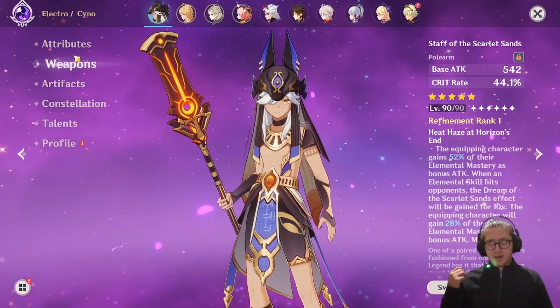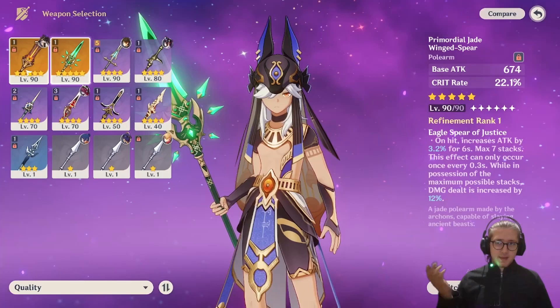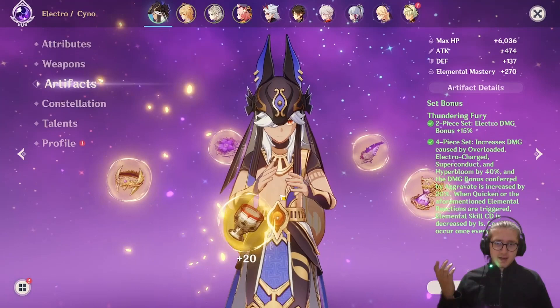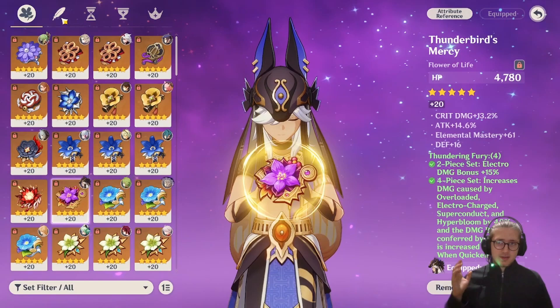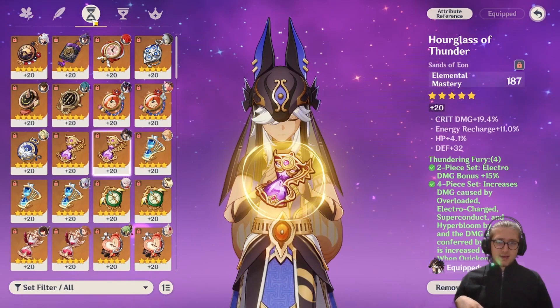I got lucky because I got the weapon on my first try, but I would have been fine either way because the current rate is a lot better than Primordial Jade Cutter, so it would be good either way. His artifact set is four-piece Thundering Fury. I'm not lucky enough to get good Gilded pieces, but my artifacts are kind of cracked on Cyno's part because they have so much elemental mastery.